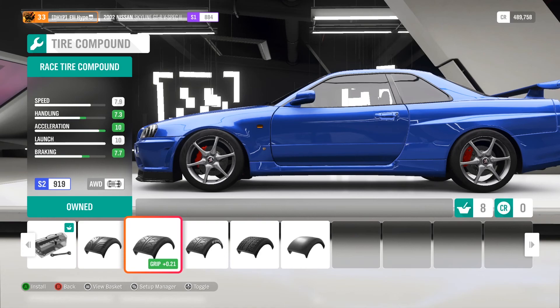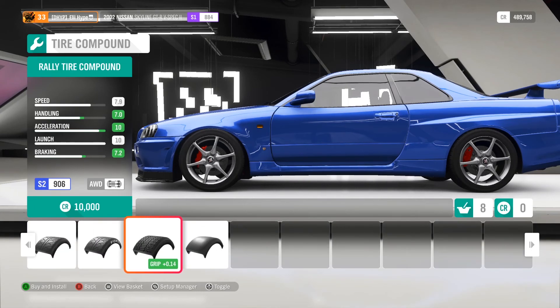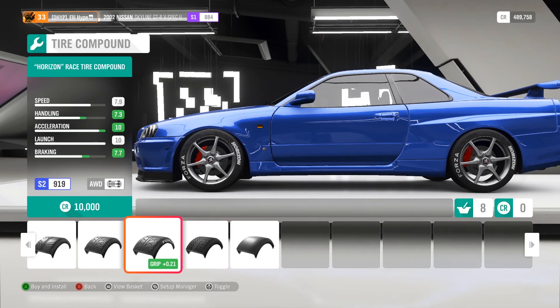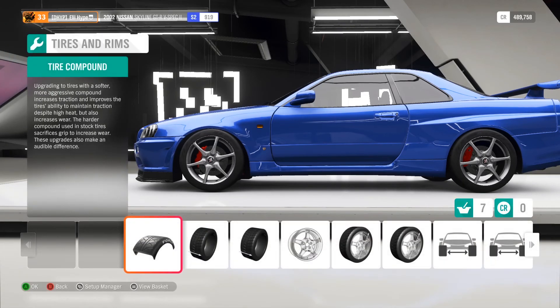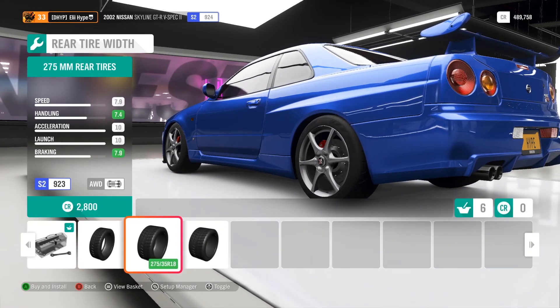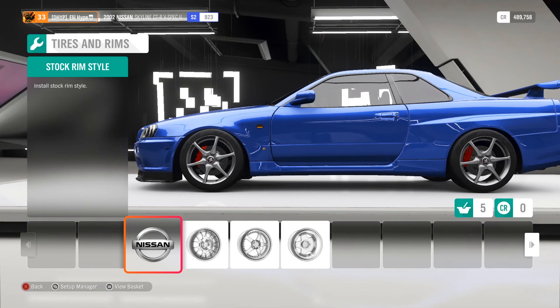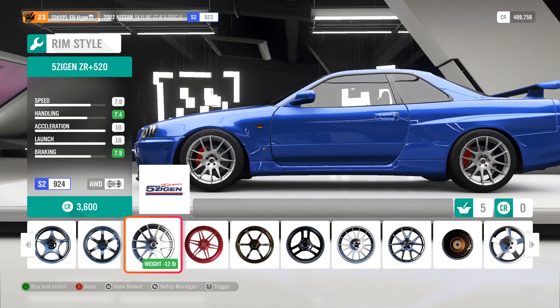For wheels: if you want to race, pick the race tires. The dirt tires are for dirt racing. Don't use drag tires if you want to turn — you'll slip away and lose everything. Those are just for straight-line drag racing. And go with big wheels because they add a bit of speed and also add handling.